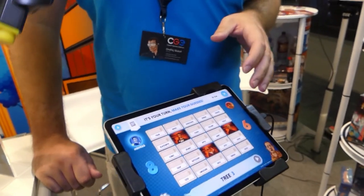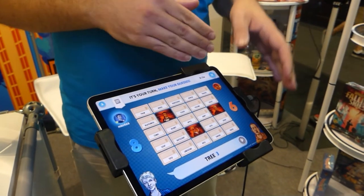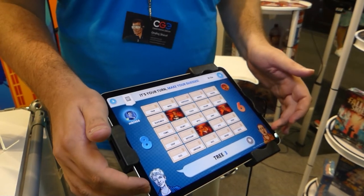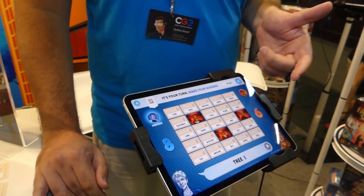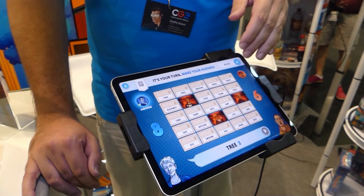The game is based on two teams — the red one and the blue one. In each team there is one spymaster who is the clue giver. The clue consists of a single word and a number, and the number tells you how many words on the table are somehow connected to that clue.